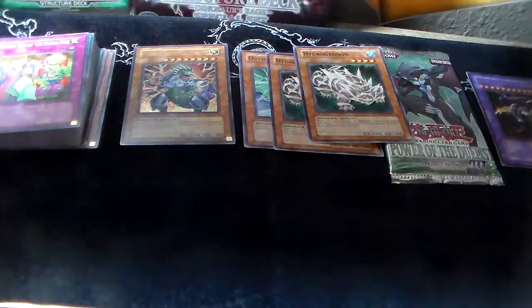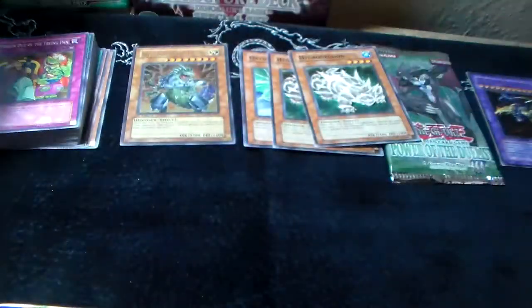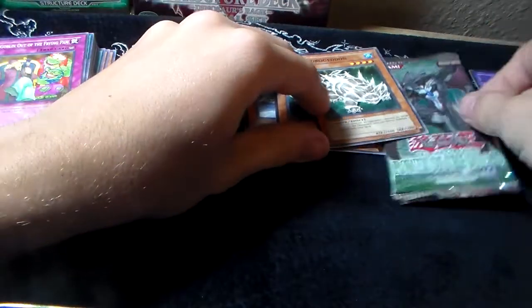Let's take a look at our play mat. There's the old monster card zones, graveyard — they did change the spelling on 'trap' — and it was back when it said 'Fusion Deck.' There's nothing on the back, but I've had a few of these where they actually have like fake stuff printed on the back. I may do a video on that later if you guys want.